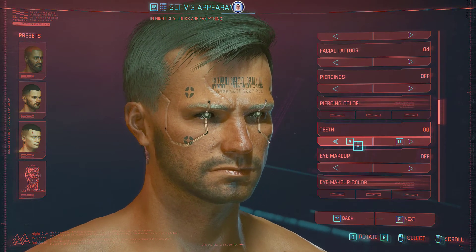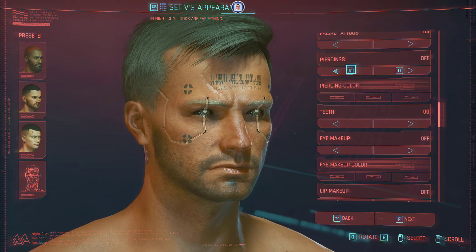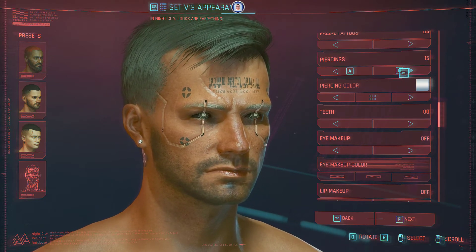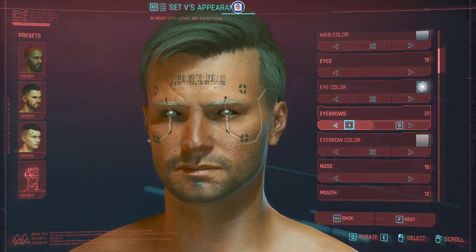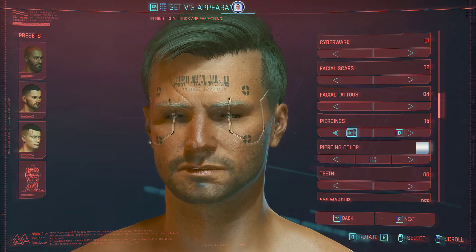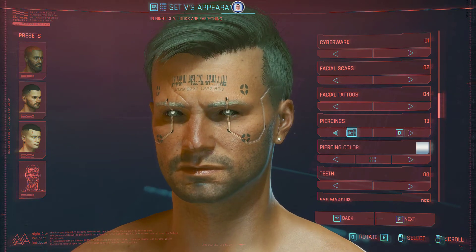Continuing on with the next one, which is the piercings. After the facial tattoos, once you activate piercings you also have a piercing color option to choose. Let's look at the piercing styles — you do have various types and styles. I'll rotate the face left and right, not too much, so I don't lose track of the zoom.